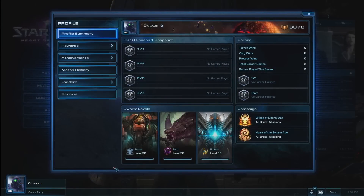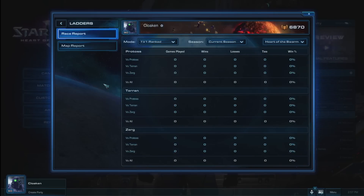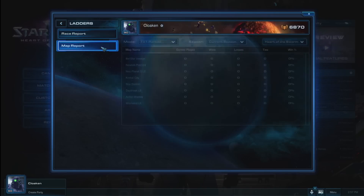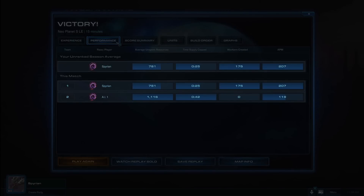Lastly, we have heard the cry of the community for more stats. As you can see here, we have added both a race and map report tab to your player profile, as well as a performance tab to the score screen that displays both your performance against opponents and your career averages as you play games throughout the season.